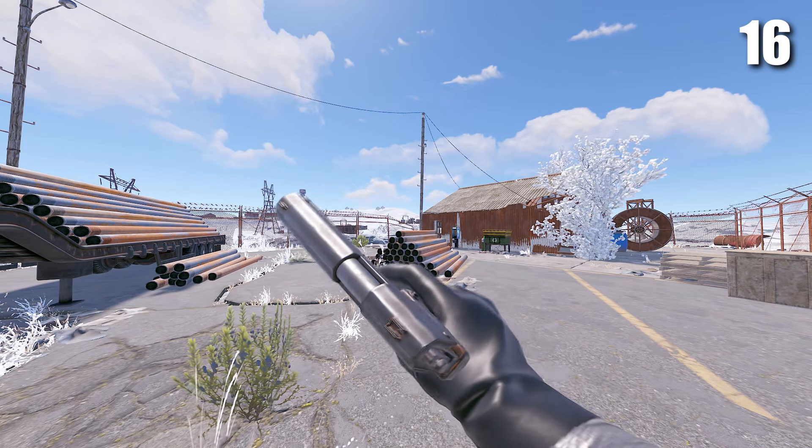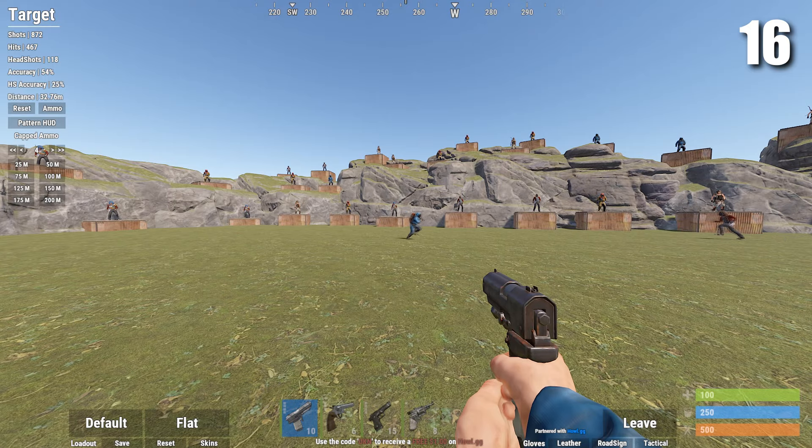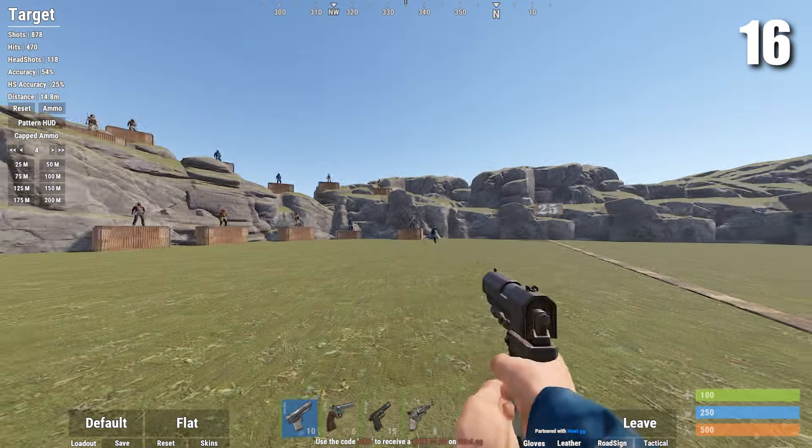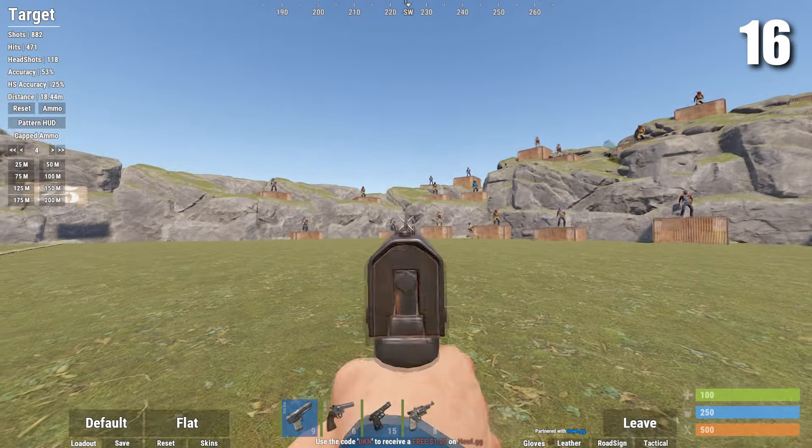After the M92 we have the P2. The P2 is probably the best snowballing weapon in the game. It's very cheap to craft, it's pretty good at every range, and with it being so cheap, if you die with it it's not that big a deal.